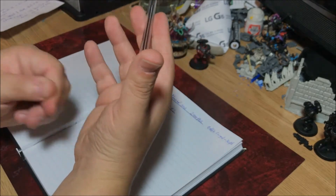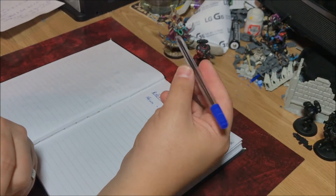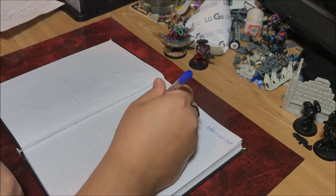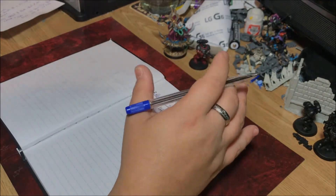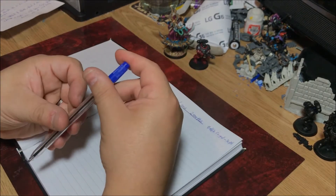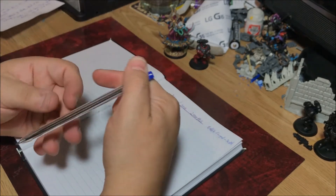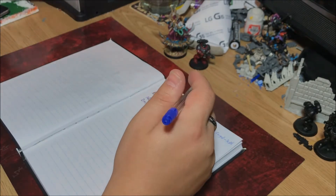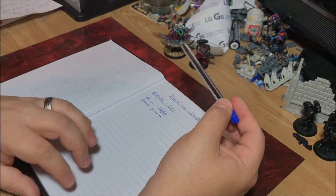The second HQ for the Battalion is going to be a Daemon Prince - one of the new units. I'm looking at alternative models because I'm not too keen on the GW Daemon Prince. I'm thinking of an Age of Sigmar model - I'll leave it at that as I might do an update video when I get my hands on it. I considered giving him wings, but the role I want him to play is more defensive - providing his re-roll ones to hit buff.